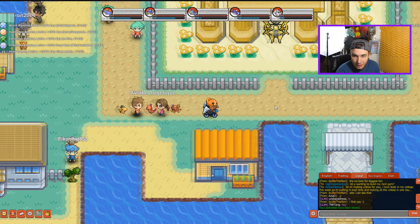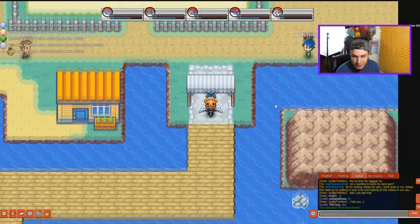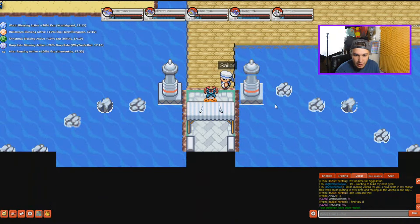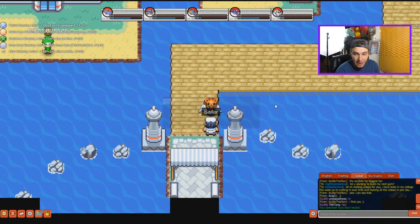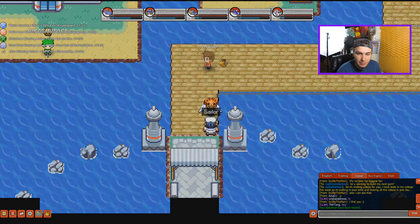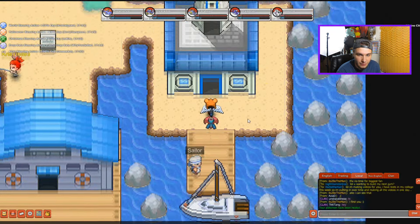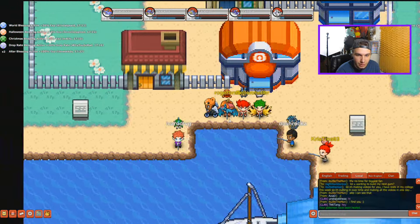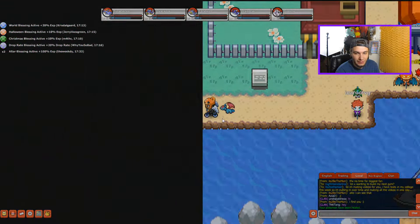I'm going to keep Salamance here and we're just going to go and find a Bagon today. Bagon can be found in the Johto region as well as Trapinch — they're in the same place so that'll be good. In the Johto region they are found near the Safari Zone, so we have to surf all the way down to Cyanwood City and that's where we're going to find Bagon.